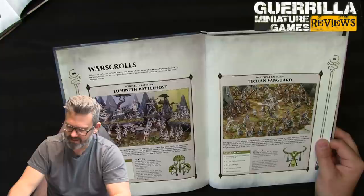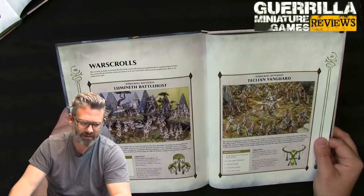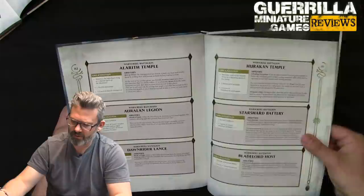Teclean Vanguard — this is Teclis's battalion: Archmage Teclis and Celennar, 0-1 Light of Eltharion, an Alrith Temple, 1-3 Aural Land Legions, and 2 Dawnrider Legions. That's the old one. The Hurricane Temple, Starshard Battery, and Blade Lord Host are the new ones.